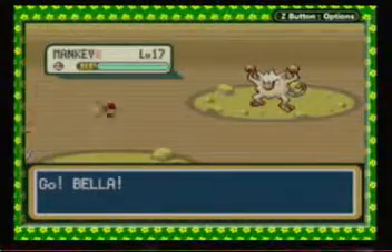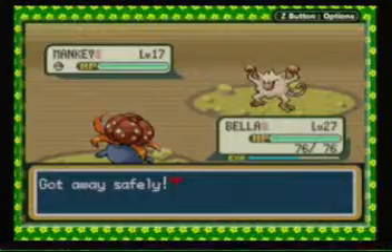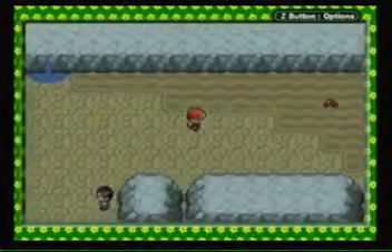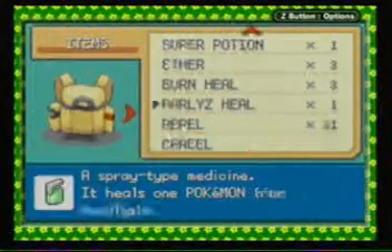We have Machop over here. While I'm at it, there are two new Pokemon you can find in this area: Machop and Onix. I will not go through the trouble of looking for Machop and Onix, for the simple fact that we have already seen these two.